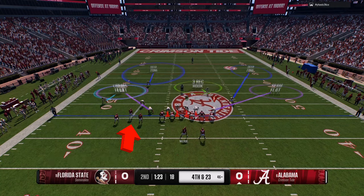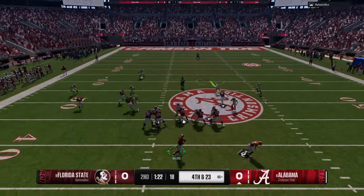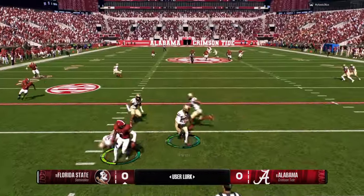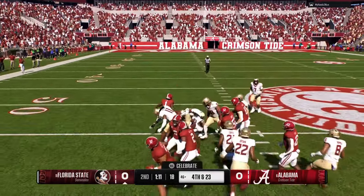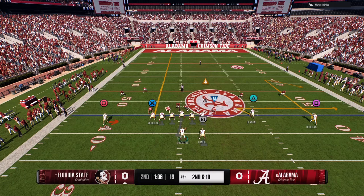Fourth and 23 — we don't want him to convert. Man up the inside guy with a cover two shell behind it, my user is going to stay deep. I switched my cornerback in — the first cornerback gave up a fourth and eight, we couldn't get off the field. I switched the cornerback: only 92 speed, but higher man coverage and higher awareness does a lot. Now we got a turnover.